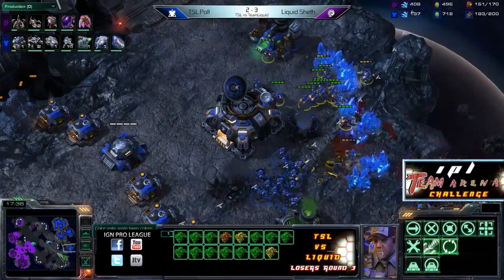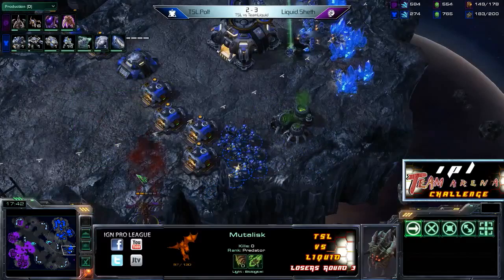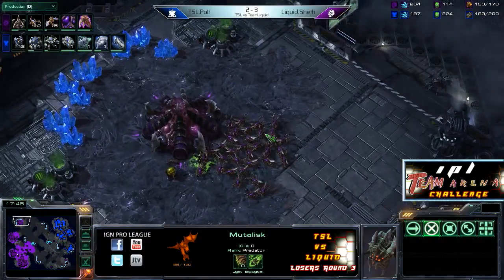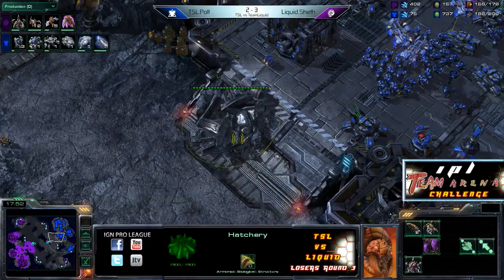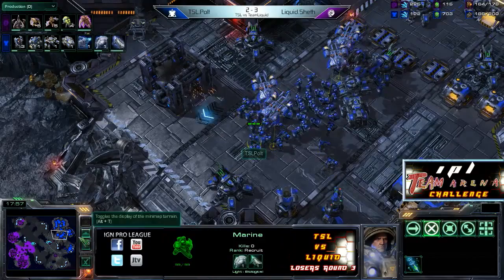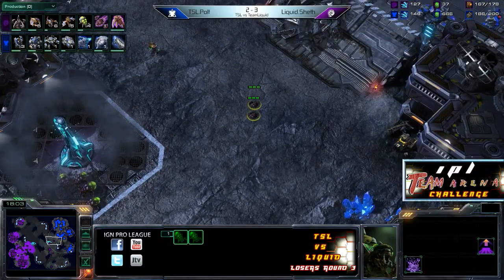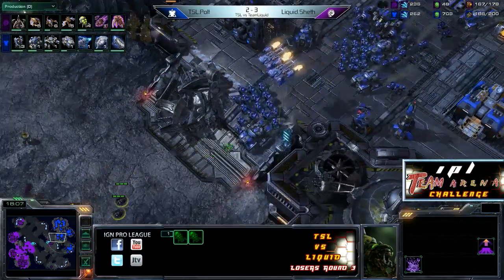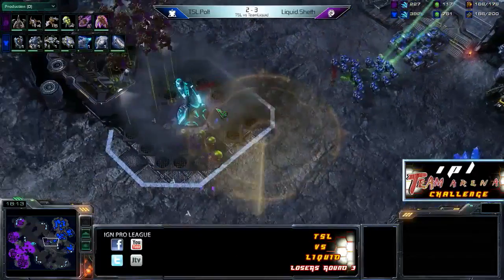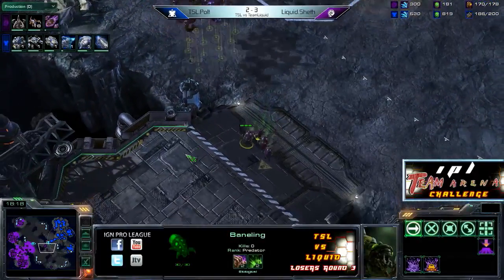Looks like a few SCVs are going to bite the dust. We also have some Burrowed Banelings sitting out in the middle of the map. Sheth loses one Mutalisk. Polt throws down the scan — he's going to be able to kill the Burrowed Banelings. Look at that — Polt just so on top of everything right now. Sheth, though, getting his Hive, not losing too many Mutalisks, getting that plus two flyer attacks as well — so he's going to be ready to move into Broodlords fairly soon.